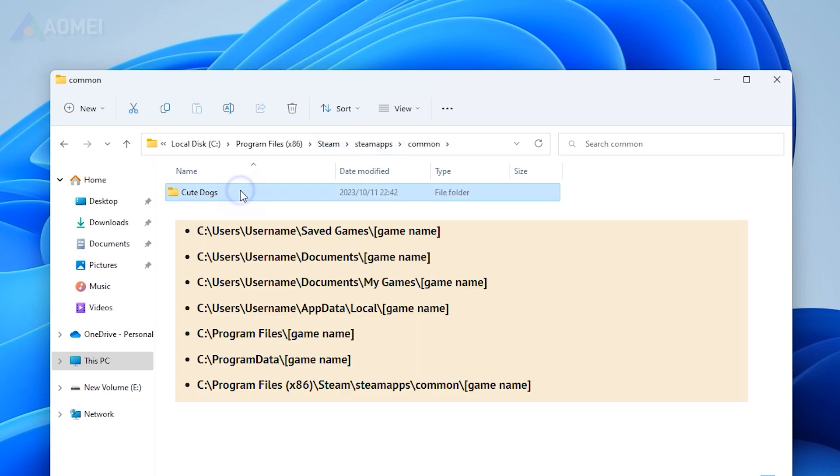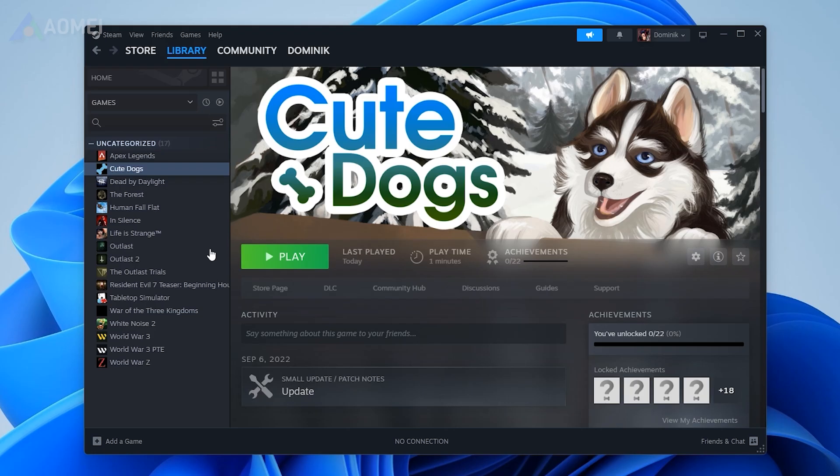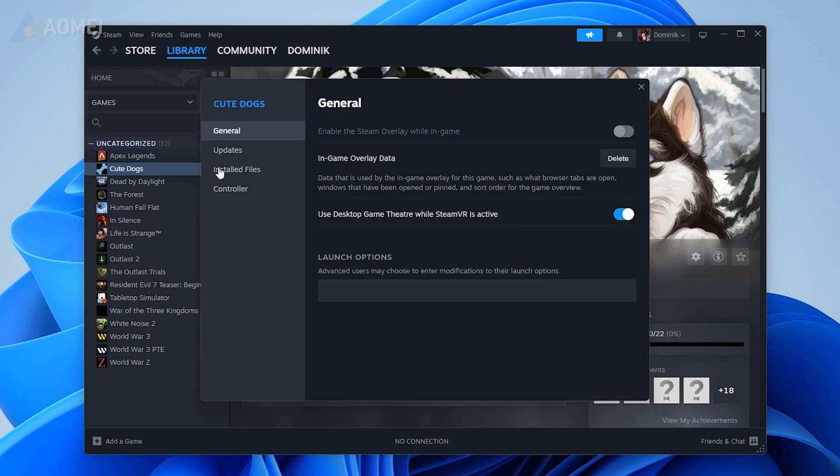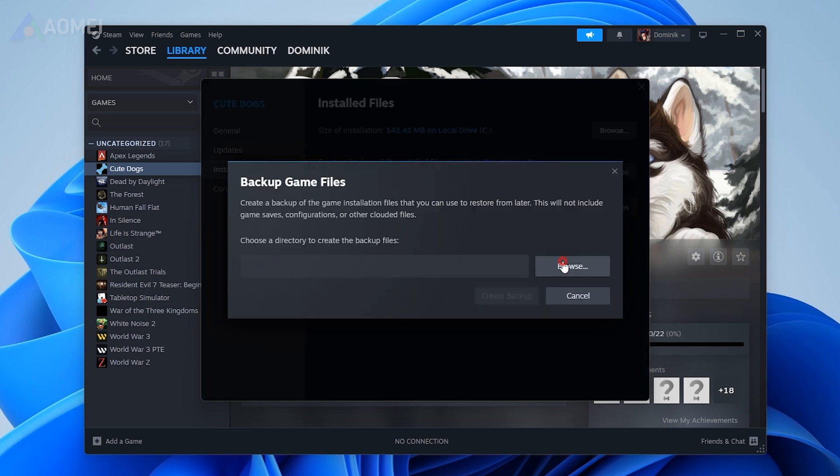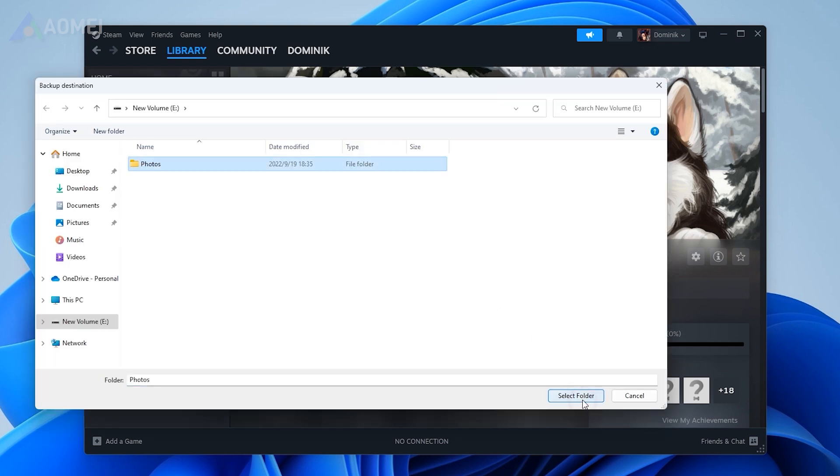Here are some common game save file locations. Way two: using the Steam backup feature. If you play games on Steam, open your Steam library. Right-click the game's title and select Properties. From the Installed Files tab, select Backup Game Files. Choose your backup directory and click on Create Backup.